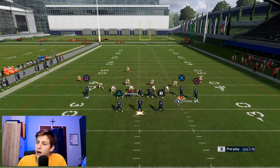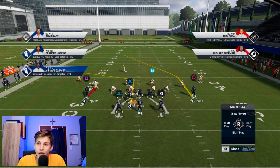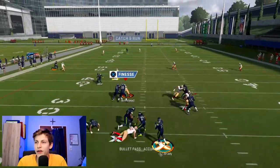Once again block both running backs, hitch Hopkins, and then motion Thomas across to make sure - this then acts sort of like a corner out.